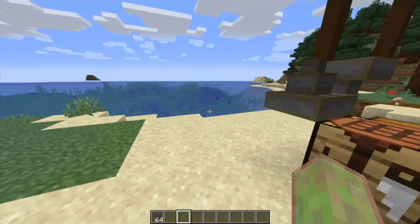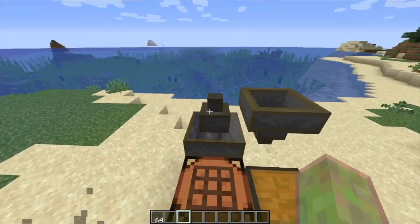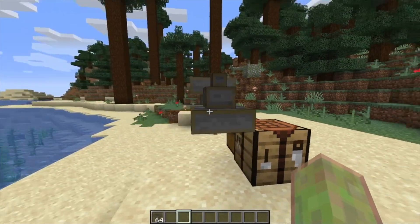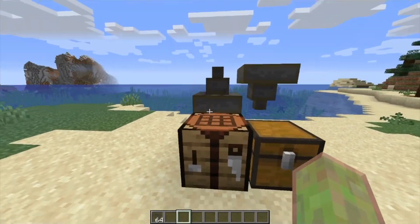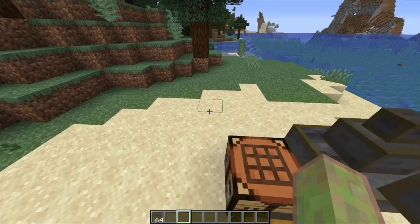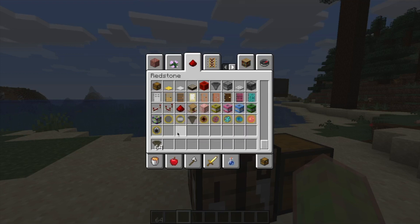You might ask yourself, why should I install this mod? What makes it so useful? Well, there are two big features that this mod adds. First of all, you can place hoppers upwards. The upwards hopper allows you to transfer items upwards without using either a dropper or a water item elevator, which are both annoying to use. The other reason is the upgrade system this mod has.